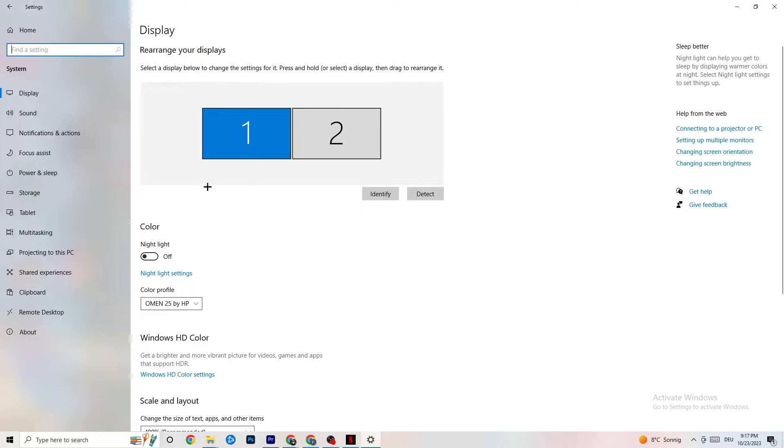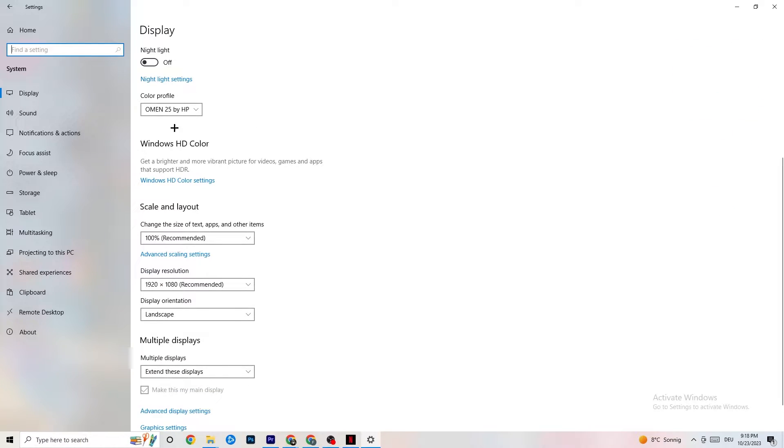The first thing you want to do is identify which monitor is your main one. If you have two monitors, you need to identify which is the main one; if you have just one, it's obvious. Click Identify, select the main monitor, then go down to Scale and Layout and change the size of text, apps, and other items to 100% as recommended.